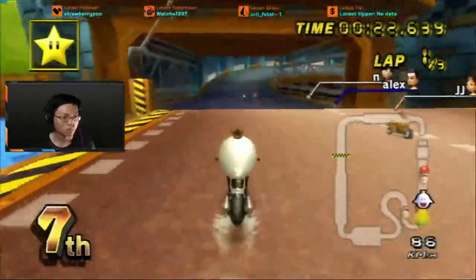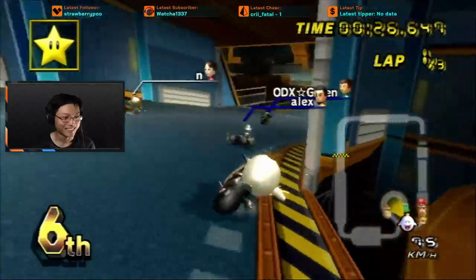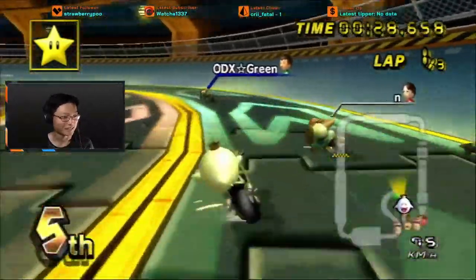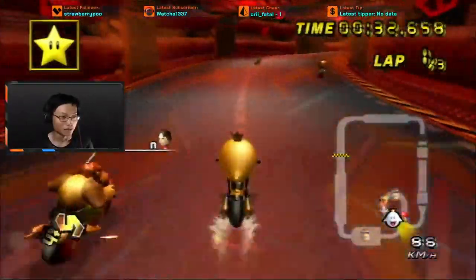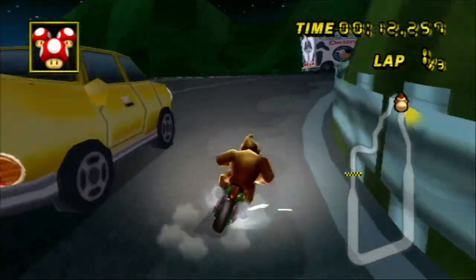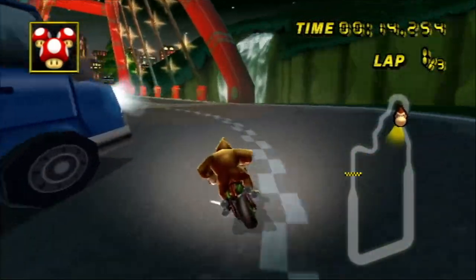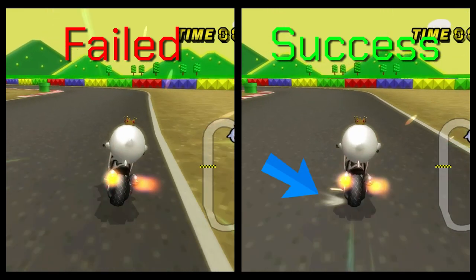So how do you do a chain drift? Well, you've probably already performed this a few times unintentionally. When you go from a drift immediately into another drift very quickly, your character will almost stick to the ground, giving you a hop that is much shorter than a normal hop. It's a little more obvious when chain drifting in the opposite direction, as your character's tires will skid across the floor.